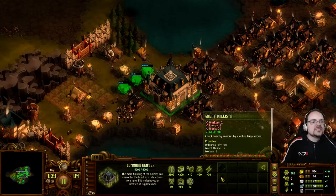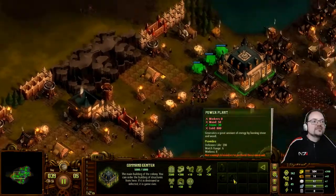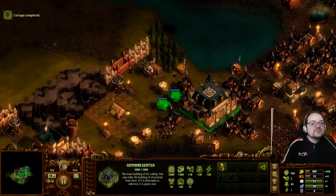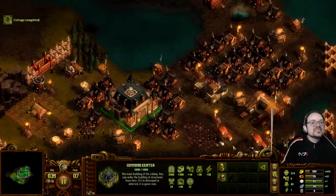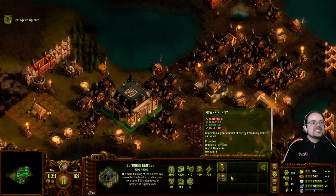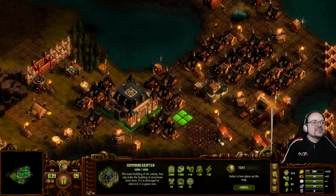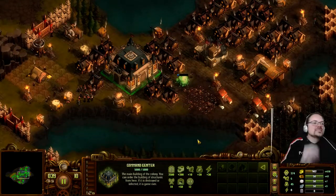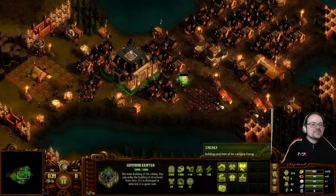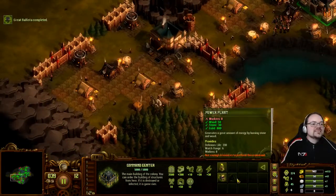Time to upgrade some buildings. Energy shortage. Building completed. Just two workers short of the power plant. We build a tent and we can build a power plant. Power plant is better than a mill. Good building space enough.